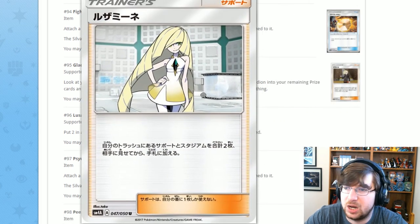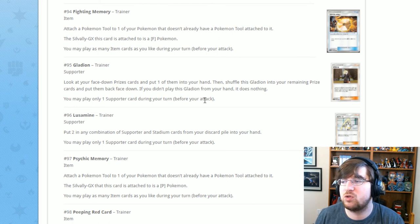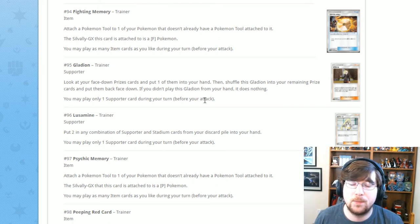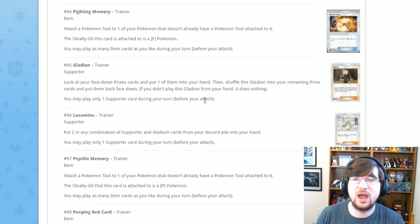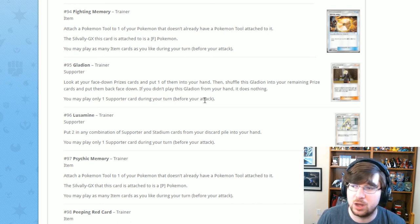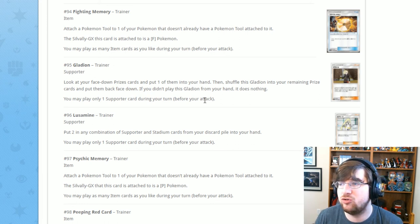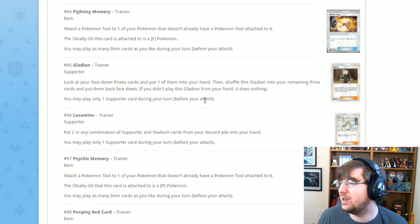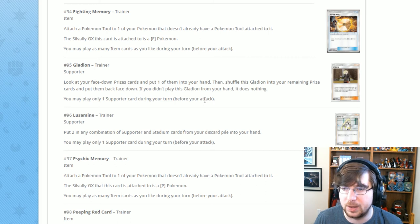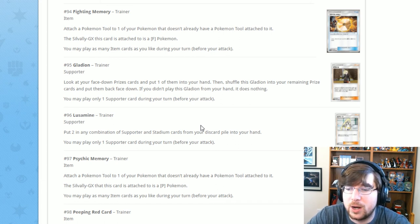Another really good supporter is Lusamine — she's essentially a slower VS Seeker. Put two cards in any combination of Supporter and Stadium cards from your discard pile into your hand. The slow part is you use your supporter for the turn, but you get two cards back. You can retrieve your Guzma, Sycamore, and N. You can run one-ofs like Ninja Boy, discard it, and Lusamine can bring it back. It won't be as good as VS Seeker since it's a supporter and slower, but you can get a supporter and a stadium, setting up a better next turn.